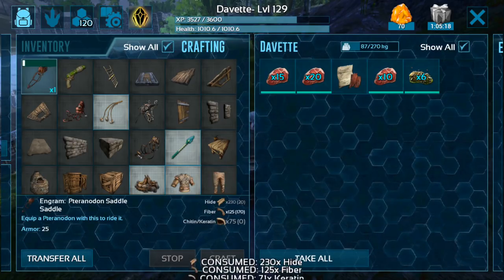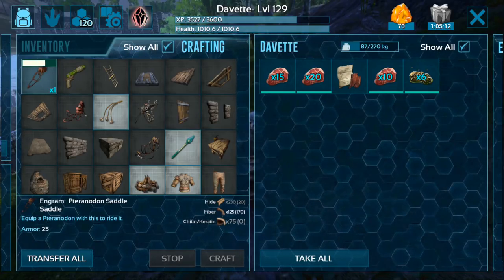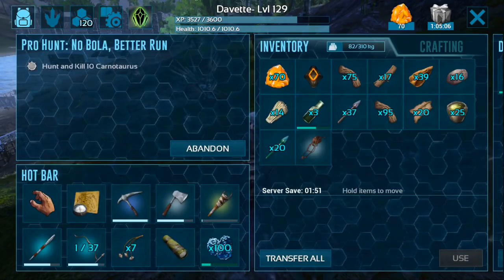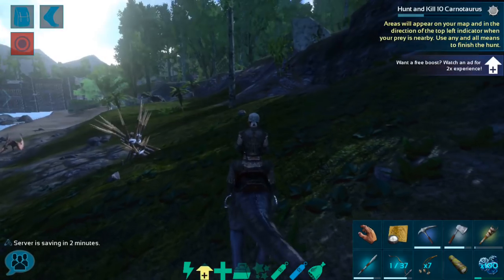I also have all of the items I need to make it: 230 hide, 125 fiber, and 75 chitin or keratin. So I'm going to go ahead and craft this. I've had a lot of questions on the channel about how to craft the Pteranodon saddle and when you can get it, and that's what I'm trying to answer in this video. Now we have our Pteranodon saddle — we are all set to go tame one.